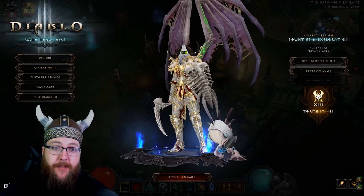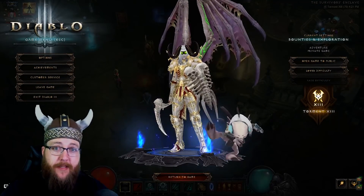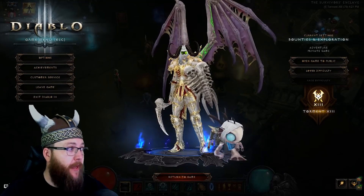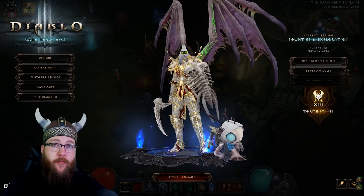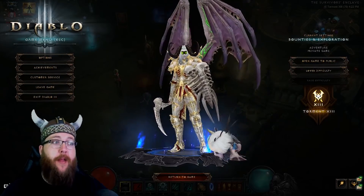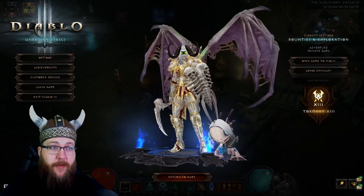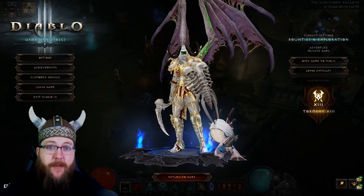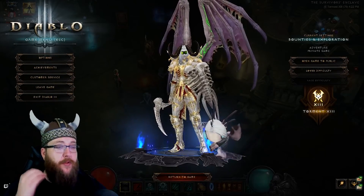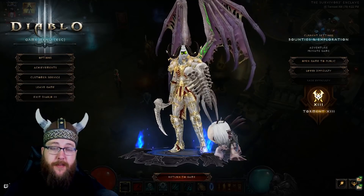The Necromancer is getting the Inarius set for its Haedrig's gift for completing the seasonal journey once you get your GR20 done. The Inarius set out of all the sets is probably one of the weakest ones. But that being said, you can still do the pet variant that we're very used to — the mage build for Tragoul's, Rathma's, Inarius, pretty much all of the sets. Even though it's weaker than the other two, it's still going to be able to carry you through T13.